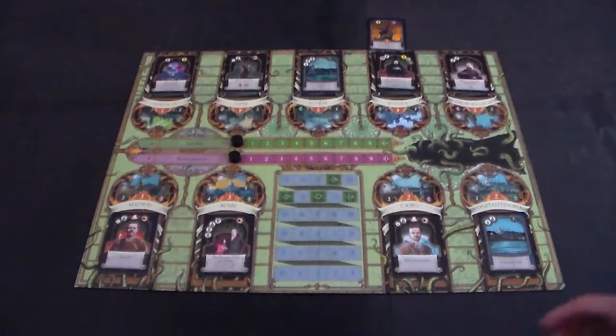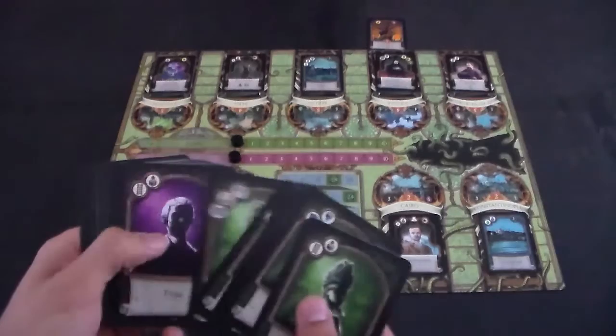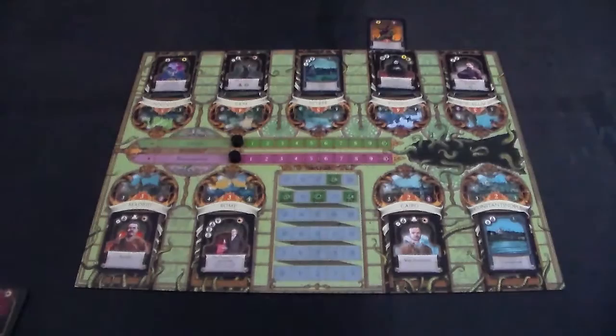Each player also gets the starting deck associated with their color. Each starting deck is the same ten cards, but the deck associated with your color is the one with the matching color background. So all green cards form the green deck, all purple cards the purple deck, and so on for blue and red.